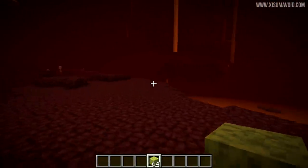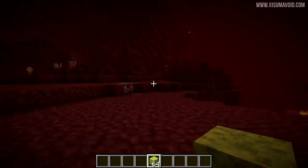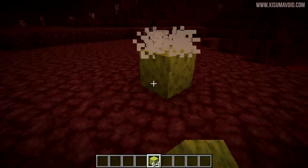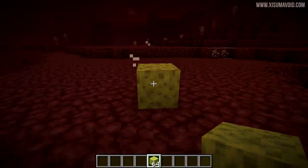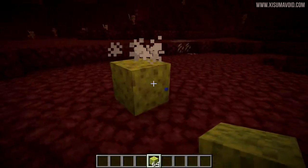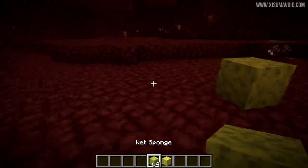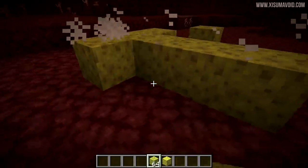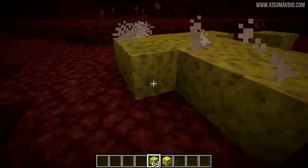Here is a suggestion I've seen many times over the years. We're in the nether with a whole bunch of wet sponges. When we place them down we get some particle effects as the heat of the nether dries them out and turns them into a regular sponge. I think this will be really great — take a quick trip into the nether, place down your blocks, pick them back up again, and that's a cool way to dry your sponges out.